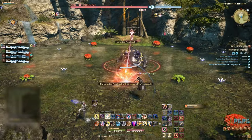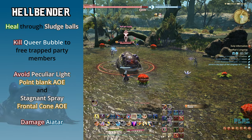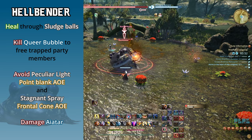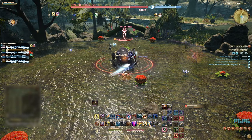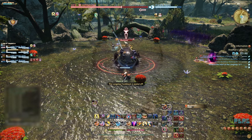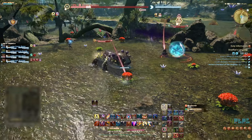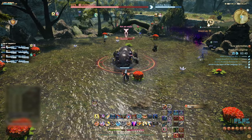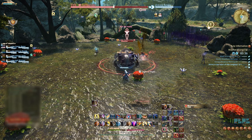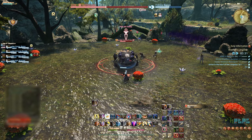Our third boss is Hellbender. Start this fight as normal with the tank gaining enmity and the party dealing damage. This boss has a few mechanics to be aware of. Random party members will be targeted throughout and hit with a large slide ball — heal through this damage as necessary. After a short while, a random party member will be targeted and trapped within a Queer Bubble, debuffing the player and dealing damage over time. All party members need to focus the Queer Bubble to pop it quickly and allow the player to return to the fight. It is also worth mentioning the player trapped can also attack the Queer Bubble.